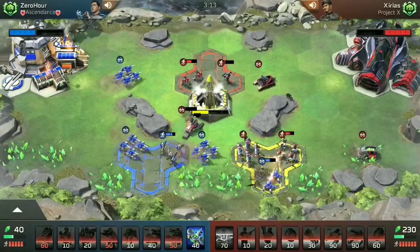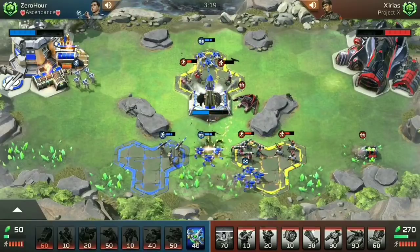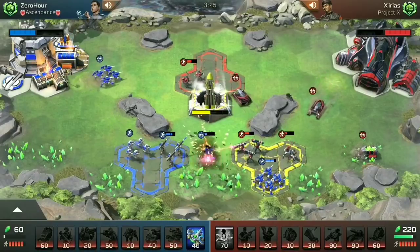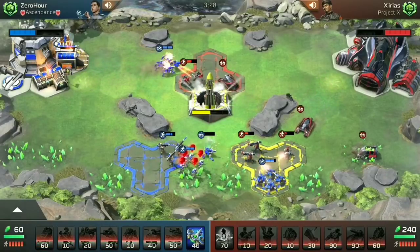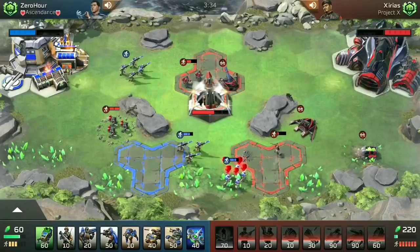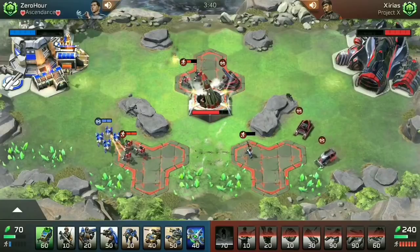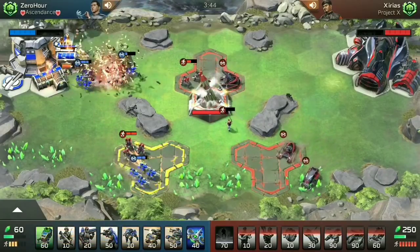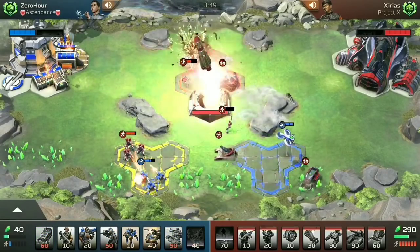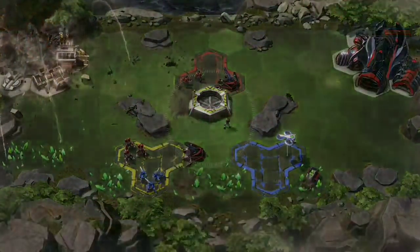I think Zero Hour has kind of given up at this point. He's just accepted that this no-harvester strategy started out well — started out really well — but it just cannot hold up to artillery, of which Xerious now has two. Two artillery on the field. It doesn't matter how fast those War Dogs get through. That bottom pad is now being held by another artillery. Nothing in the world is going to stop this. Nothing can get close enough. I'm so sorry, Zero Hour — this is painful to watch, but so satisfying. Well done, Xerious. Beautiful little replay there. Great use of the artillery.